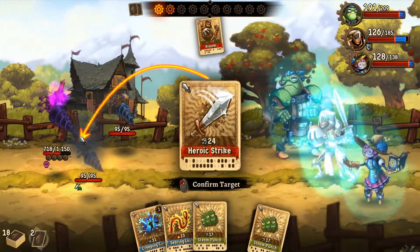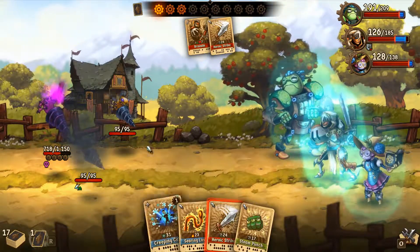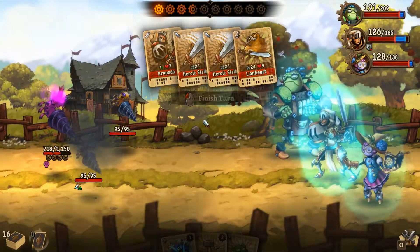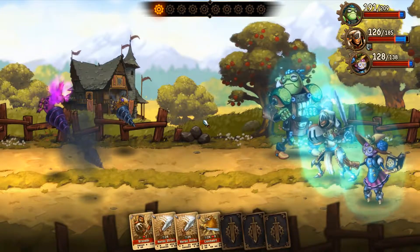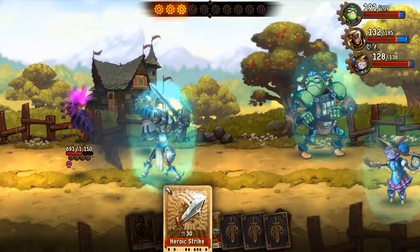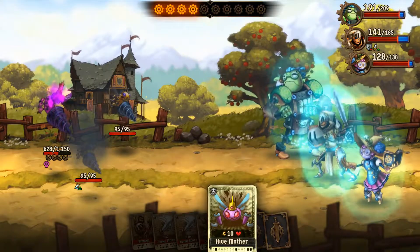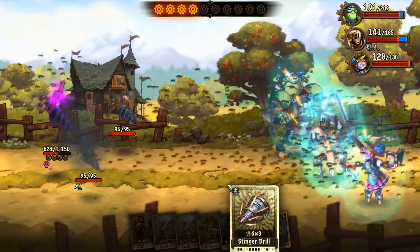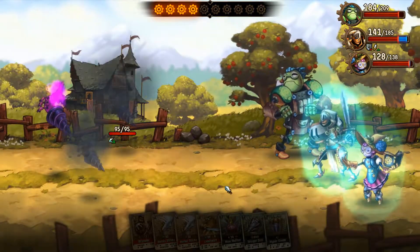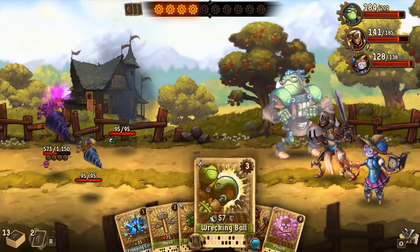Bravado and then probably get rid of one of those. Can I potentially draw something better? No. Okay, well we have that. So we're going to get four attacks down on the Queen. Boom — there we go. That is some good damage. So while the Queen's alive, it seems like fighting the adds is a little pointless, since you can just use that attack to bring them all back. So let's just focus on destroying the Queen as quickly as we can.